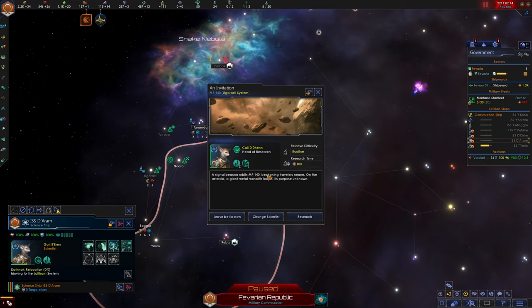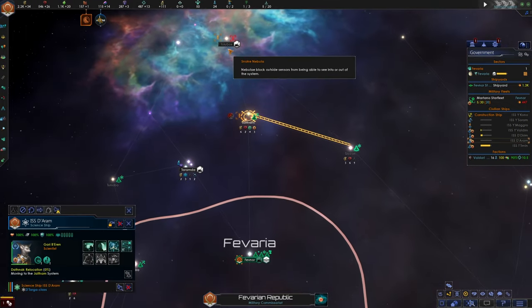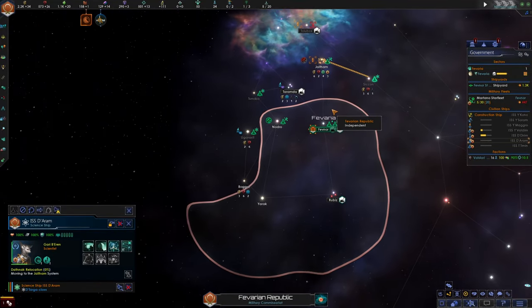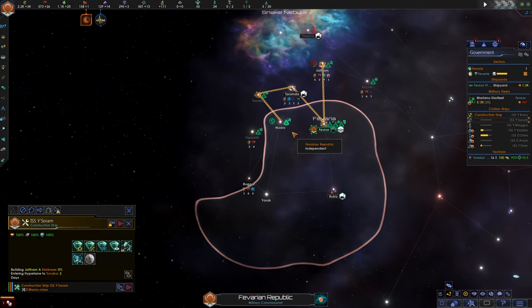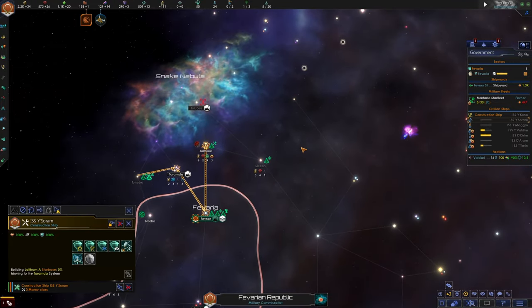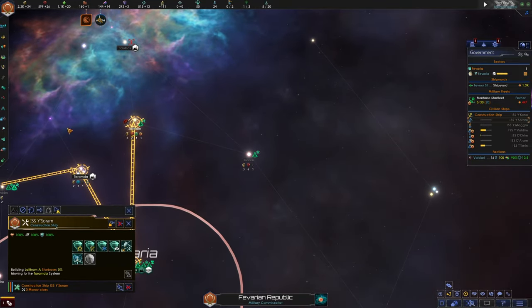A signal beacon orbits MF-140, beckoning travelers nearer. On the asteroid, a giant metal monolith looms and its purpose is unknown. Let's go ahead and figure out what the signal beacon is. I think helping them was the right call, even though our empire is xenophobic. I think that's mainly a defensive stance — we want to assure our safety against would-be threats, and I don't see these gas beings being a threat.